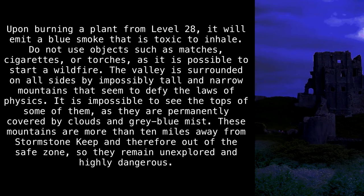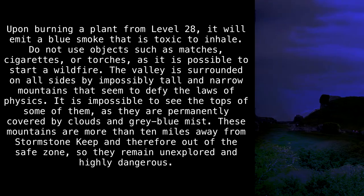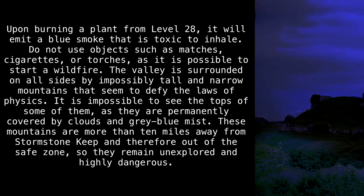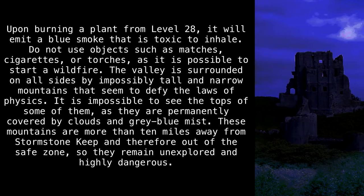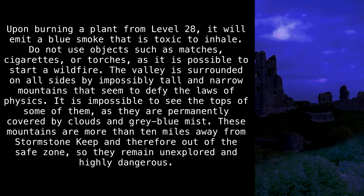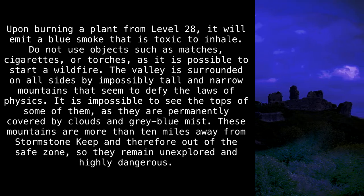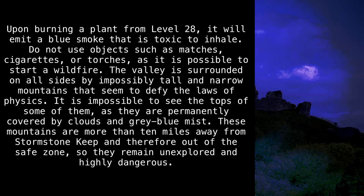Upon burning a plant from level 28, it will emit a blue smoke that is toxic to inhale. Do not use objects such as matches, cigarettes, or torches, as it is possible to start a wildfire. The valley is surrounded on all sides by impossibly tall and narrow mountains that seem to defy the laws of physics. It is impossible to see the tops of some of them, as they are permanently covered by clouds and gray-blue mist. These mountains are more than 10 miles away from Stormstone Keep, and therefore out of the safe zone, so they remain unexplored and highly dangerous.